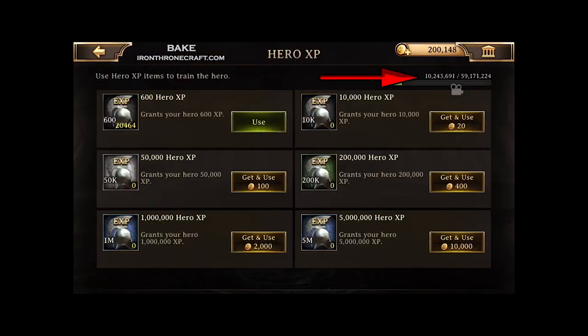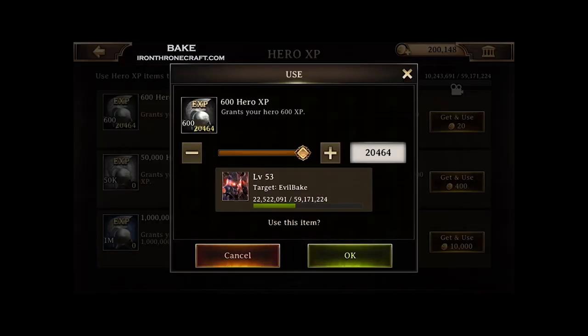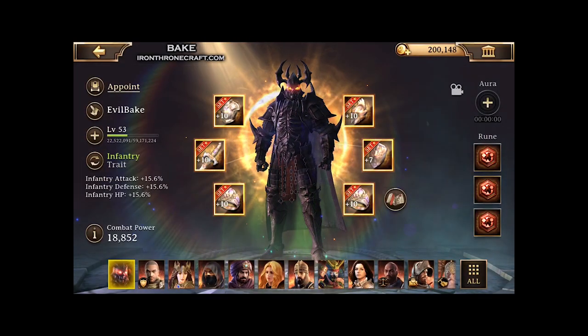Let's look at Hero Experience. I start at 10.25 right there. I'm going to use all of these — these are all that I got only from the Alliance Pack, I didn't have any going into this. We're going to see how many it adds once I use all 20,000 of them. It goes up to 22.5, so I got about 12.25 million Hero Experience right there, which is pretty good and worth a decent amount of gold.